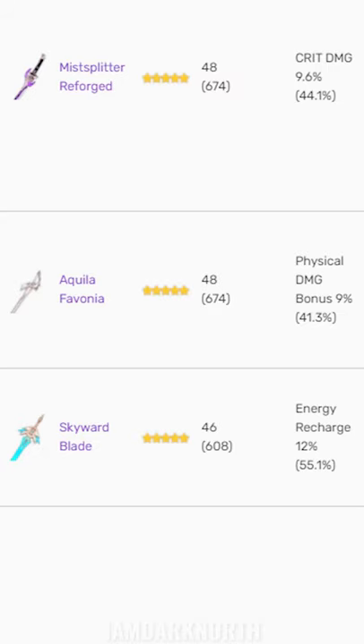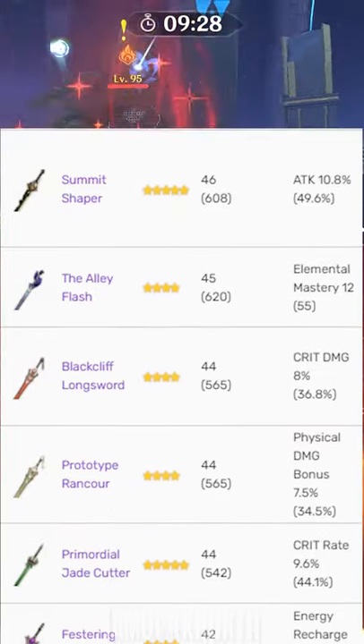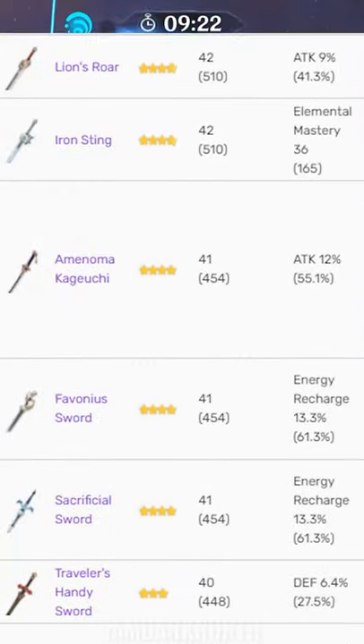As an attack buffer, the best weapon is the one you have with the highest base attack. The two weapons with the highest base attack in the game are Aquila Favonia and Mist Splitter. The base attack of other 5 and 4-star weapons is shown on the screen.